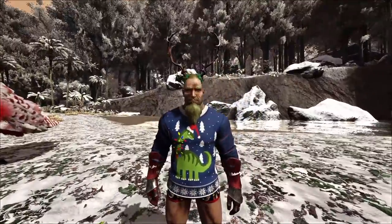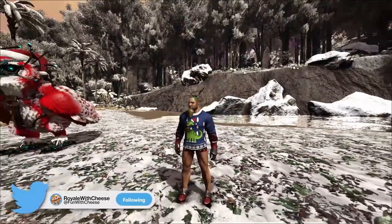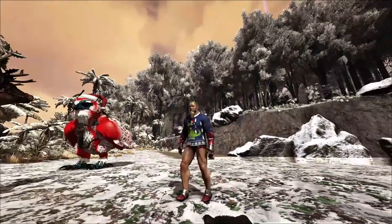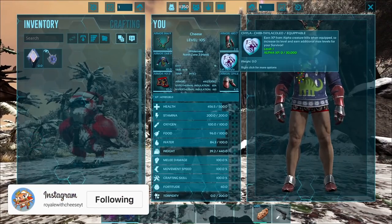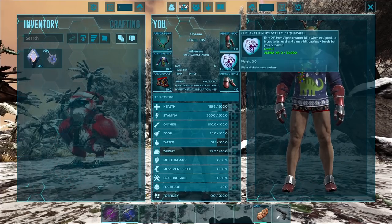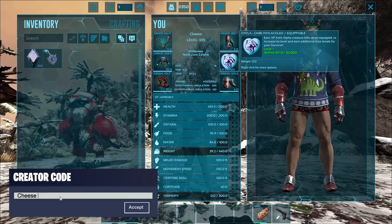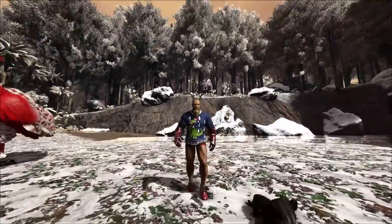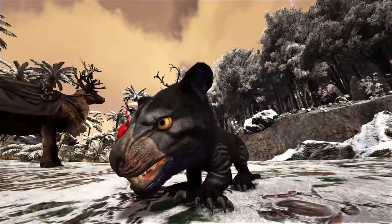As I was saying before I was so rudely interrupted, on this episode I'm going to talk about these cute little chibis that you can use. You put them in your offhand slot, and it says: earn XP from alpha creature kills when equipped to increase its level and earn additional max levels for your survivor. So if your character's already maxed out at 130 or 135, and you level up your chibi, it's going to give your character extra levels.